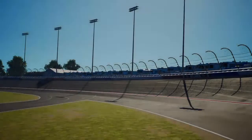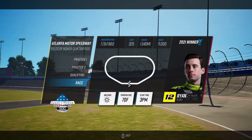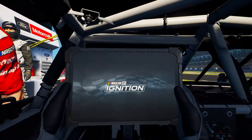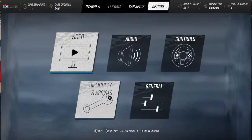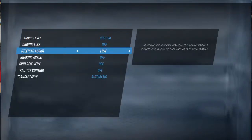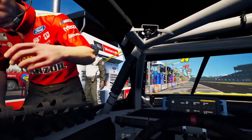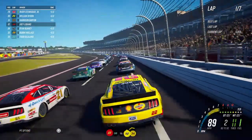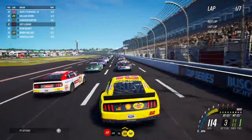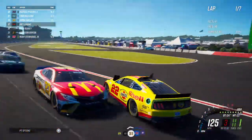Let's see what the track looks like — looks the exact same as it did previously in the game, which it basically was. There's different buttons here. The steering assist is on medium — I want to put it off. The skip button is the Options button now, I think. I really like the way these cars look right now, to be honest. Here we go — boogity boogity boogity! Random position always starts you in the back.